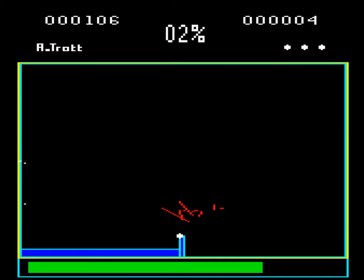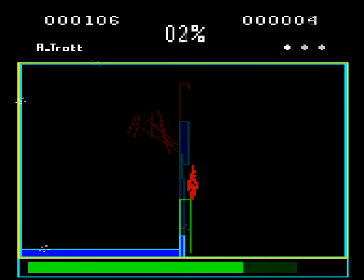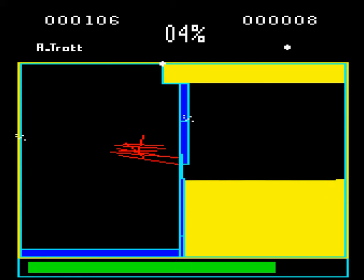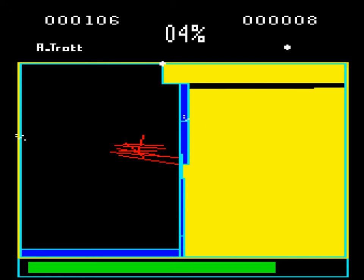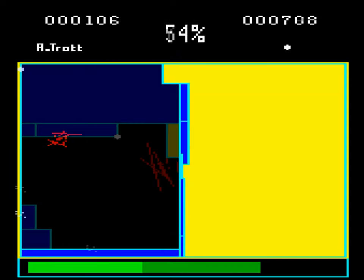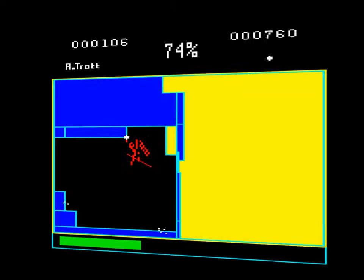Although it shares many elements of play with the Electron game Frenzy, Sticks is much more difficult. The sticks themselves are quasi-intelligent — one moment seemingly minding their own business, and the next springing towards you like a wildcat. As you start filling in the area of the screen, you'll find you can't trap them either. You can only win by filling up 75% of the screen, which is no mean feat.